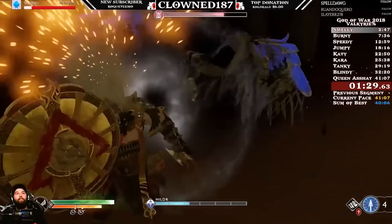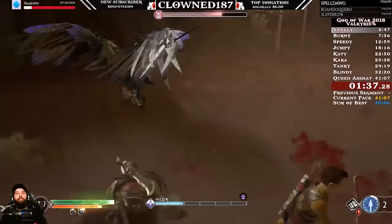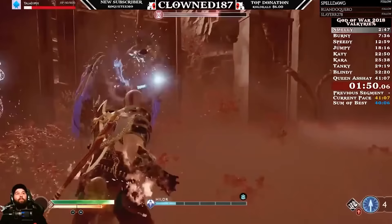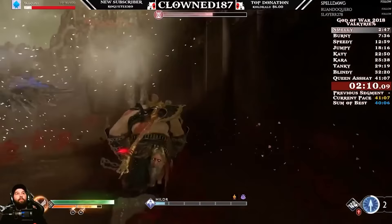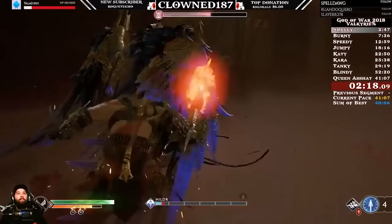Is he wearing the mist reduction armor? It looks like a Valkyrie. I'm sure he doesn't need the reduction though. Here's my question for you, Denny — you designed this Valkyrie knowing it was going to be the one in the Niflheim mist with the time constraint, or was that kind of added afterwards? Yeah, we knew she was going to be the one with the time constraint, and also that every time you die you would have to do the walk of shame running all the way back, so we purposely designed her to be a lot more simple.